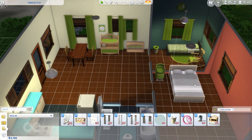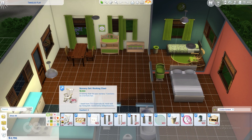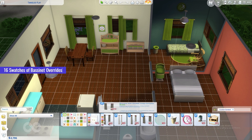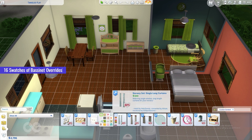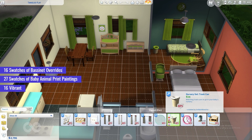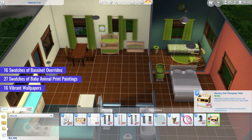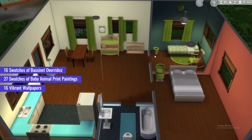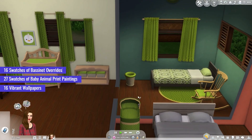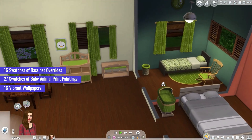Moving on to our next CC item, Brit Pinky Sims' Nursery Set Changing Table, a versatile CC pack for your Sims 4 nursery. This extensive collection includes 16 swatches of default bassinet overrides and non-default bassinets, which requires the invisible crib mod for functionality. Add a touch of cuteness with 27 swatches of baby animal print paintings, while 16 vibrant wallpapers set the perfect backdrop. Enhance your nursery's functionality with a clock and trash cans, which requires the kids' stuff pack, and make use of the changing table converted from the Sims 2 that doubles as a functional dresser with ample slots. The shelf and rocking chair, both converted from earlier Sims titles, offer extra storage and function as usable furniture.